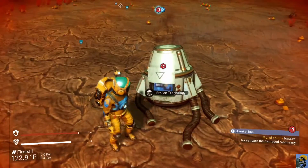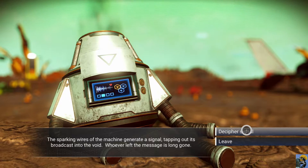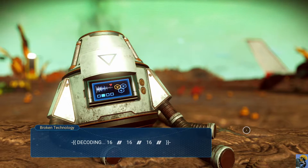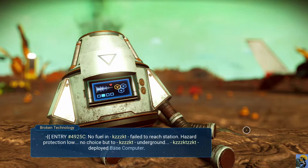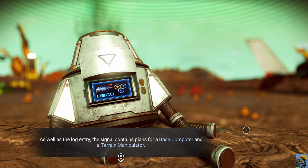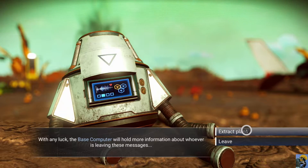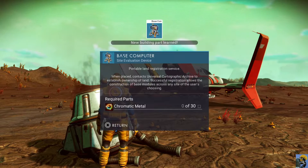Let's interact with where the signal was taking us. 'The sparking wires of a machine generate a signal tapping out its broadcast into the void — whoever left the message is long gone. Decipher the signal.' Decoding: sixteen, sixteen, sixteen. 'No fuel, failed to reach station, hazard protection low, no choice but to go underground — deployed base computer.' As well as the log entry, the signal contains plans for a base computer and a terrain manipulator. This is why you want to progress the story — you get fundamental technologies that make the game more fun.